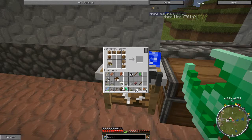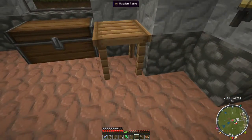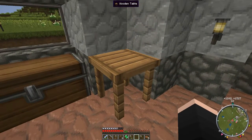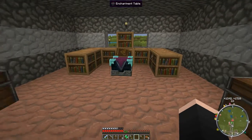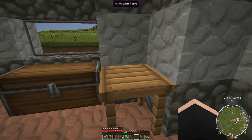A wooden table — if we get that and put it there, wow look at that, that is rather smart if I say so myself. I quite like that, and that's where I'll be putting my brewing stand once I get a blaze rod. What I may do while I'm not recording is go off on a little adventure, try and find a lucky block and possibly get a blaze rod from one of those.